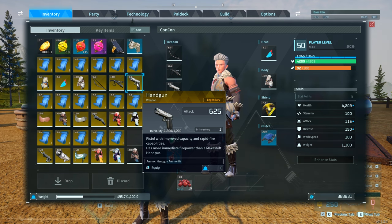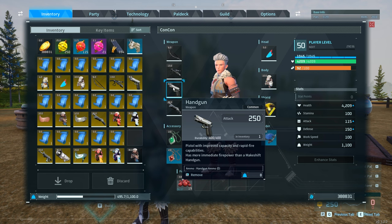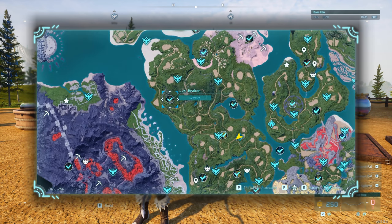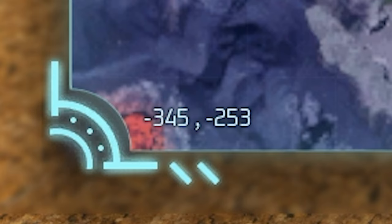The next item is the handgun. It has an attack of 425 at legendary quality, while the base handgun only has 250 attack — that's a massive increase, almost three times stronger, absolutely broken. This is going to drop as a rare drop from the level 29 alpha Beakon on the map at coordinates -345, -253.